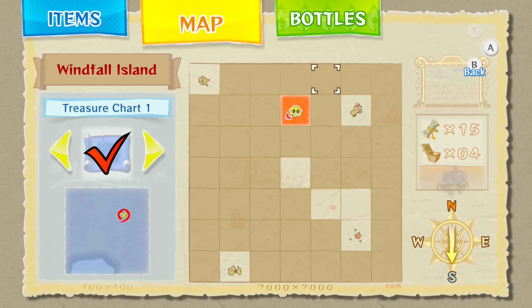Of course, some items on islands are going to be locked based on whether we have the correct item — that's just going to happen. For example, if we wanted we could go to every single square on this map and feed the fish and get every map square filled out, but I'm not going to do that because it's incredibly time consuming. My focus here is a little bit more on efficiency.